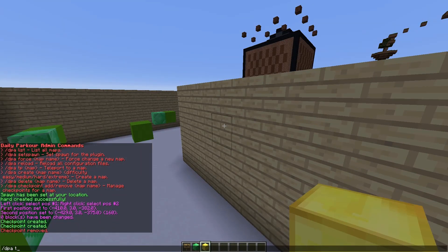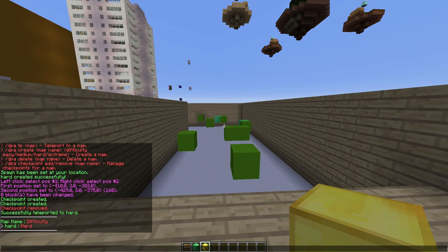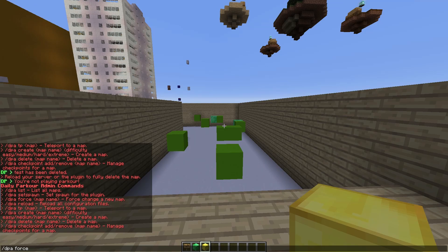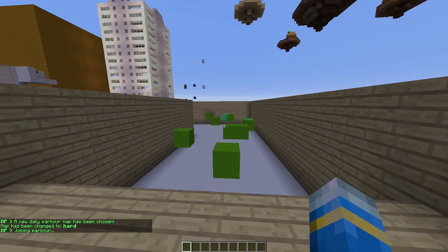You can also do /DPA TP to a particular map if you want to know where it is or you lose it for whatever reason. You can do /DPA list and see what the map is and the difficulty - it's called hard and it is hard, so that's quite a good name. You can also force the plugin to change map: /DPA force and then the map name. Make sure you do /DPA force and then the new map, which is hard, then right click and you'll be able to join it.